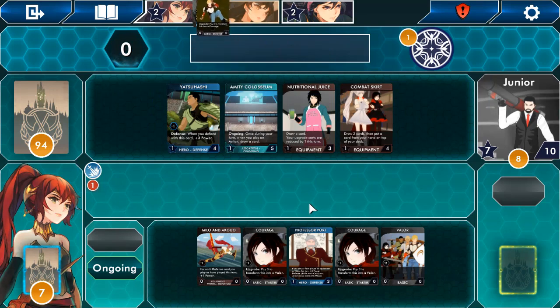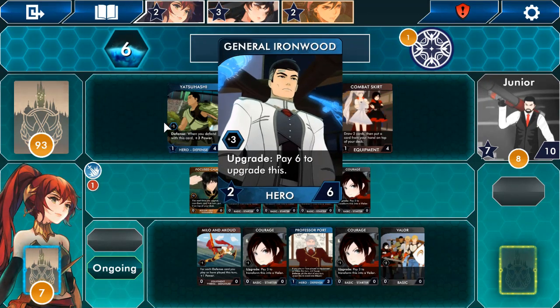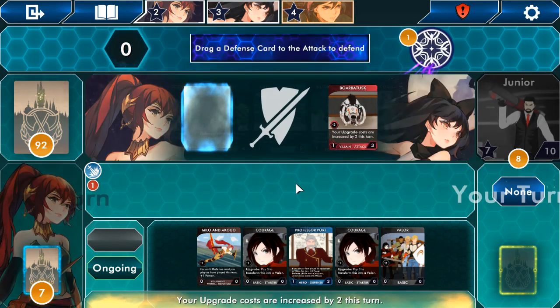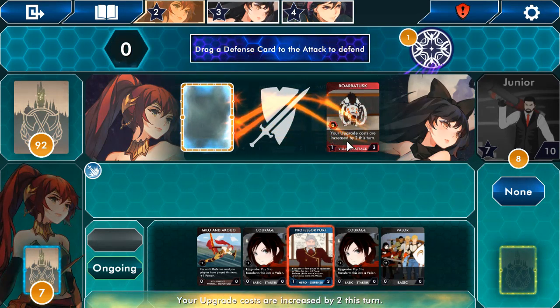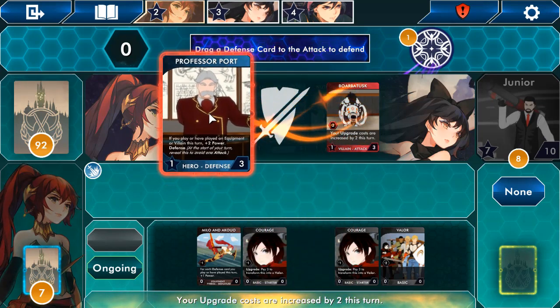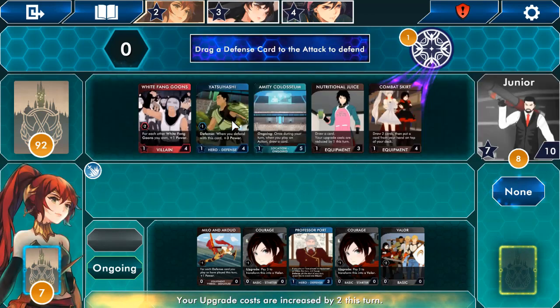Oh hello, the opponent afforded something so they got more points — we might lose this. They're attacking! 'Your upgrade costs are increased by two this turn.' The attack just puts an effect on me. I'm going to pop Professor Port up there. What's this destroy pile? Okay, that sound effect is mental. Play all.